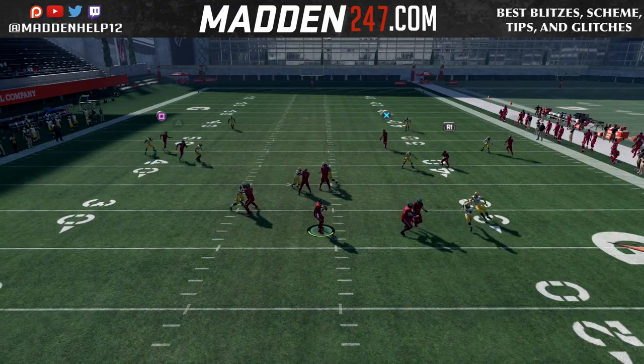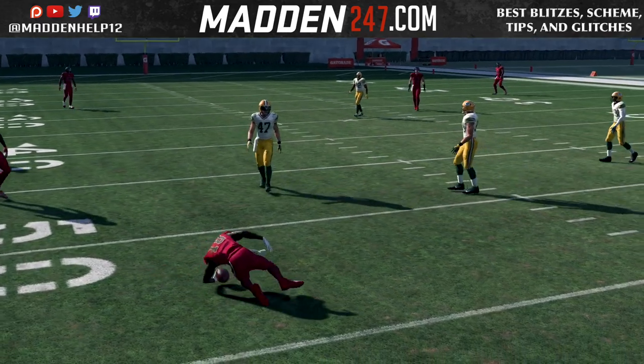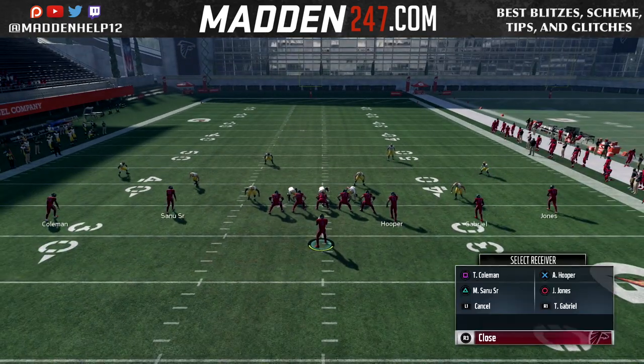They have to respect the underneath route right there — it absolutely torches it if they're in zone, and also man as well. So if you can incorporate some type of post with the hitch, it'll be great.